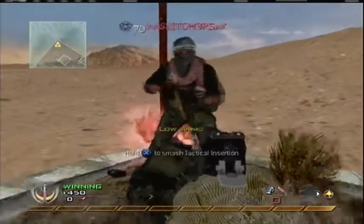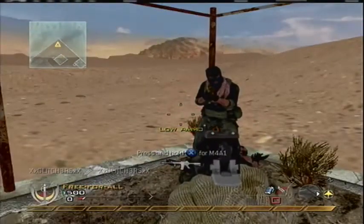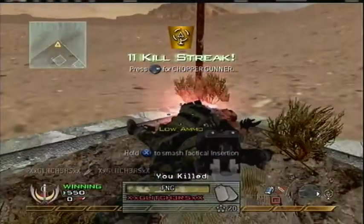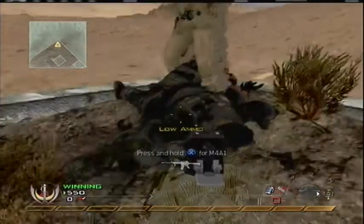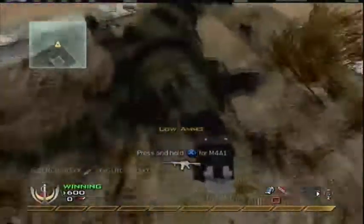Okay, so there we go, just one more time. You kill him again, then you press Y — they copy your class — and then look, he's got the Gold Desert Eagle. So if I kill him there I can pick up the Gold Desert Eagle.